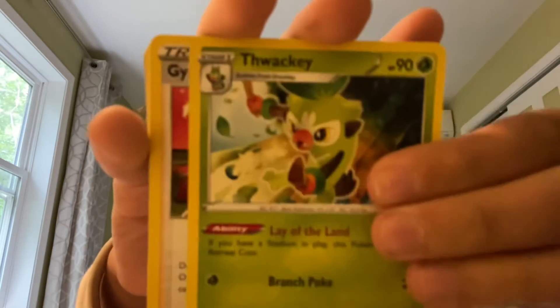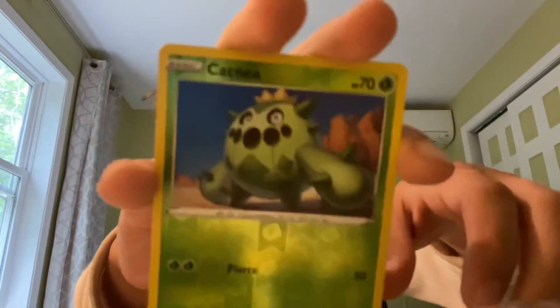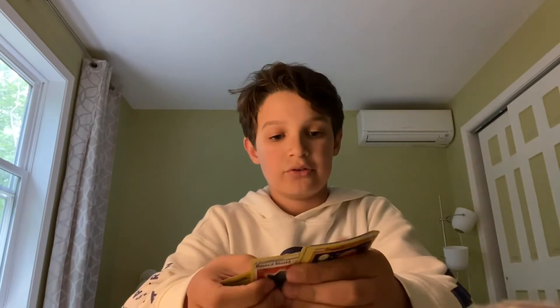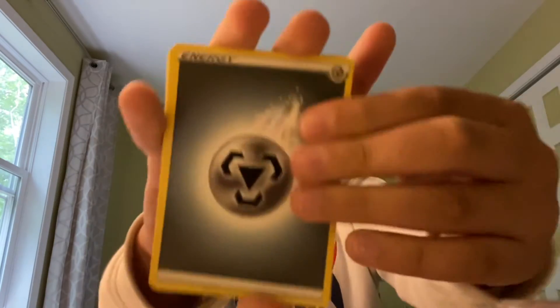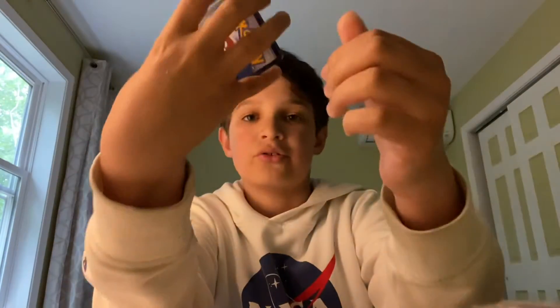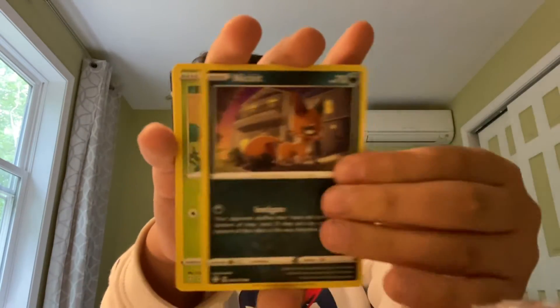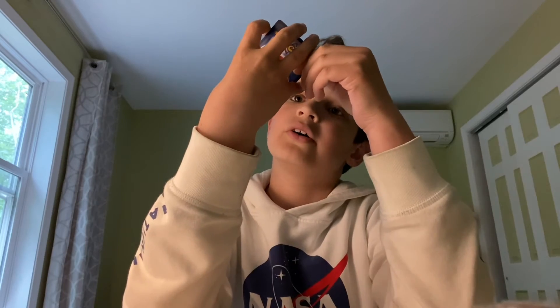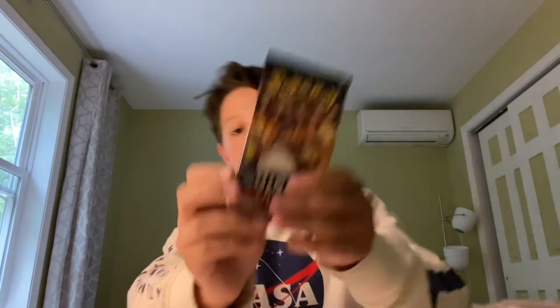Fighting energy — Gym Trainer, Cramorant, making it for Sigilyph, reverse all okay. Baby shiny in a holo! Steel energy, Rusted Shield, Dodge, Gallade Tricks, Trapinch — Gossifleur, Caterpie, girlfriend. We got a Flapple for the baby shiny and we got a Morpeko V — two pulls from one pack! Can we keep it up?